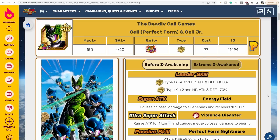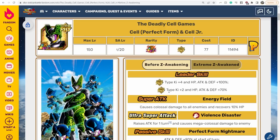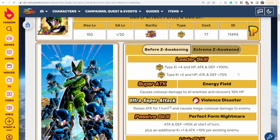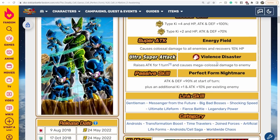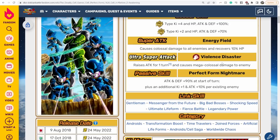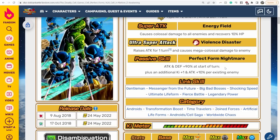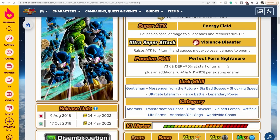We have the LR Cell here, starting with his Pre-Extreme Z Awakening details for comparison purposes. Leader skill is Extreme Fizz types, K-4, HP, Attack and Defense plus 100%. Super Fizz types, K-2, HP, Attack and Defense plus 70%. 12 key super attack causes Colossal Damage to all enemies and recovers 10% HP. 18 key super raises attack for 1 turn and causes Mega Colossal Damage to enemy. Passive is Attack and Defense plus 90% at the start of turn, plus an additional K-1, and attack plus 10% per existing enemy.